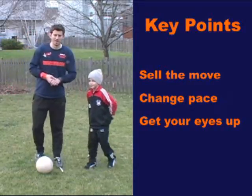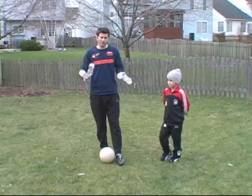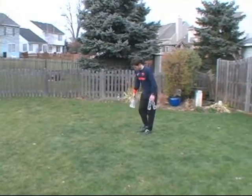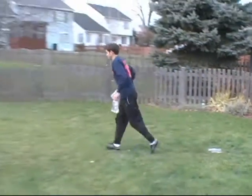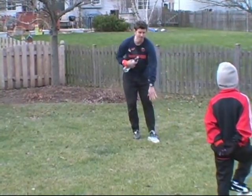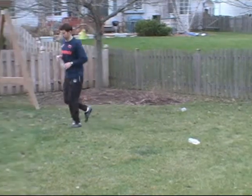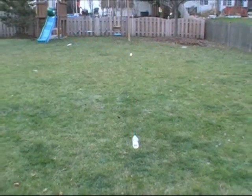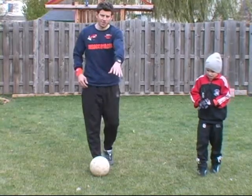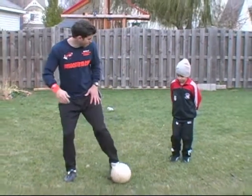Now let's get an exercise set up and practice it. You ready? Let's set up an exercise to practice this move — I call it the Y-shaped exercise. We've got our start cone right here, our middle cone here — that's our imaginary defender — and then at a 45-degree angle off to the side, we have our finish cone and our other finish cone right here. So it makes the shape of a Y. Once we get into the exercise, you're going to start at this cone and dribble toward our imaginary defender. Sell the move and go that way. So let's go over the move again — we want to step right and go left, Karsten.